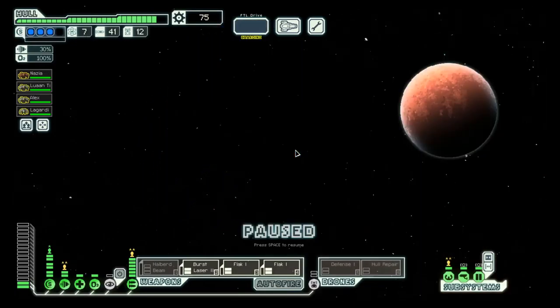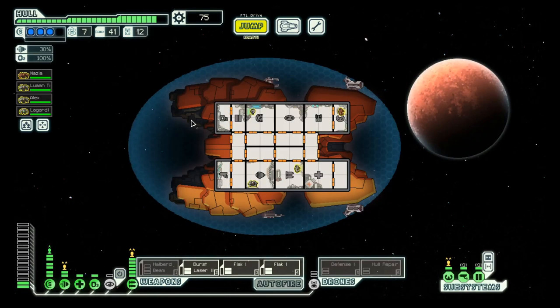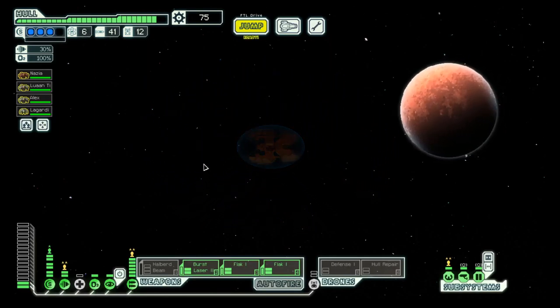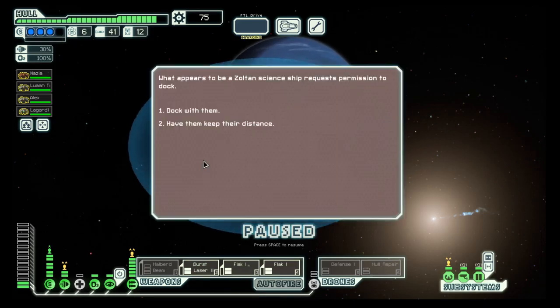Hello boys and girls, my name is Otzestee and welcome back to season 11 of my FTL series in the Rock Cruiser. We have a decent weapon system, we have cloaking, we have three shields and we are on a good way. So let's see what this sector has in store for us.